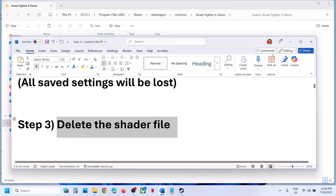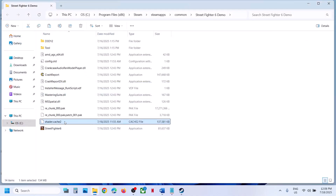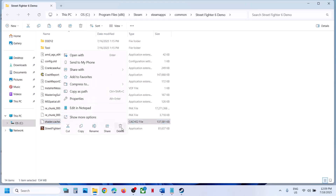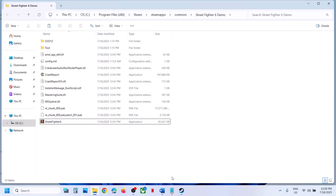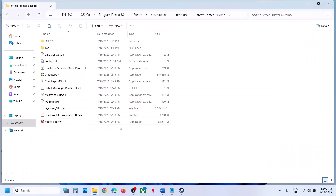The next step is to delete the shader cache file. In the same location, you can see the shader cache file — just delete it. When you launch the game next time, it will compile the shaders once again. This has worked for many players, so it might work for you.